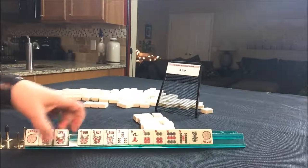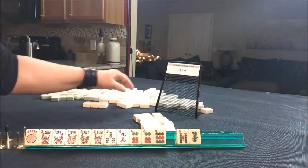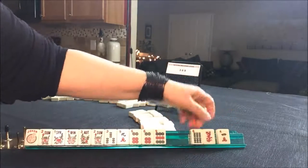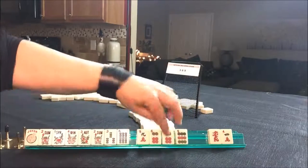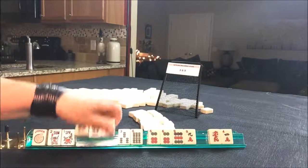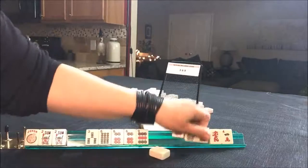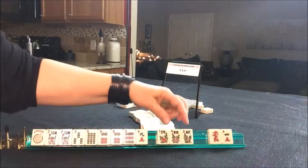We got some joker bait because we can't use them all. We're playing three, six, nine. Let's get rid of that joker there. We have tiles we can pass. There's a six. And we have two tiles to pass. Three, six, nine — we do not need all these flowers. We'll make it pretty and keep the twos. Joker bait.